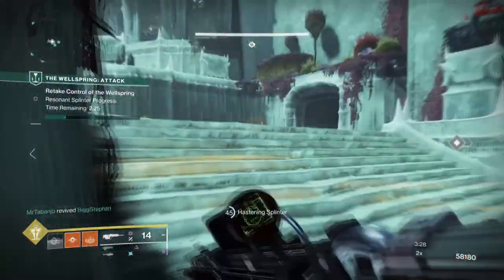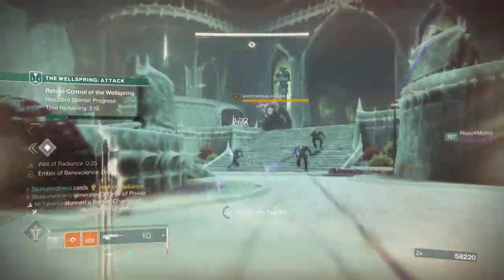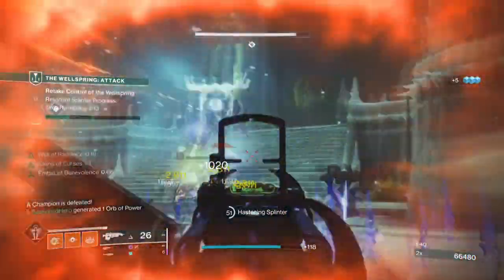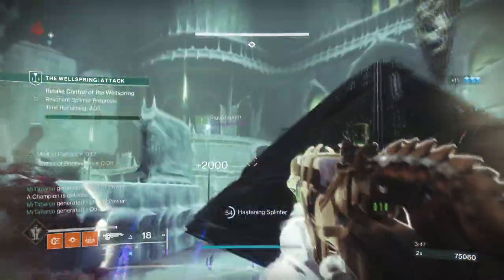For the subclass we'll be using Well of Radiance to fully complement the end game build for team play. We have covered Phoenix Protocol many times in the past and it tends to be one of the most popular exotic builds we have. Now because of Solar 3.0, we have more room to experiment and use other perks to get more bang out of the exotic, as before it was quite limited in what it could do.